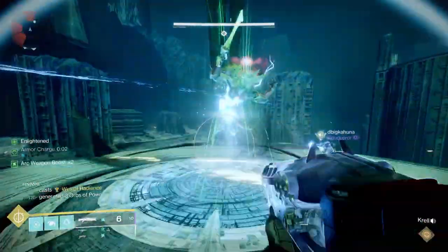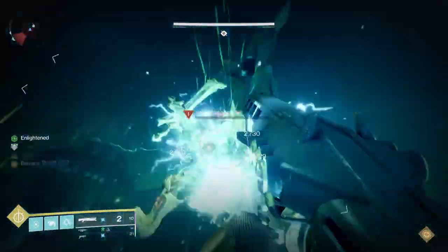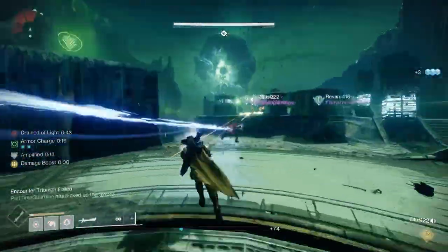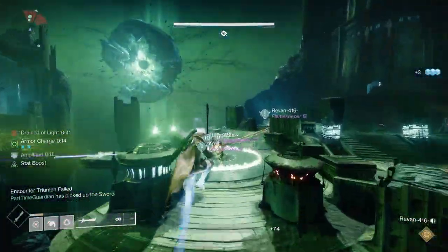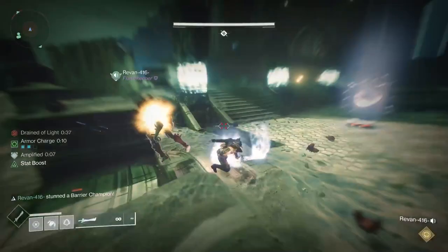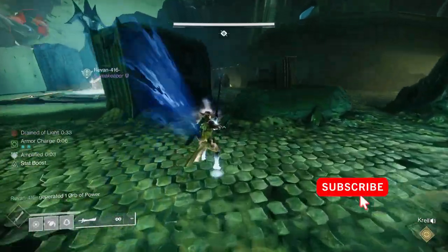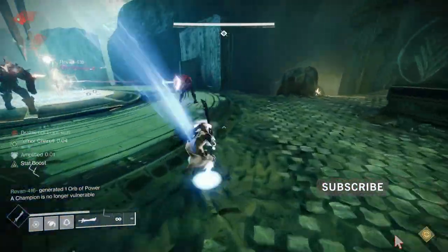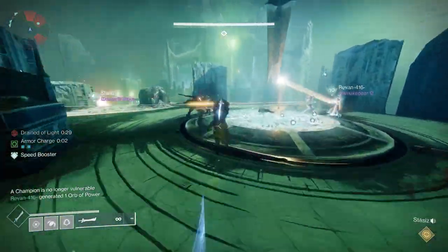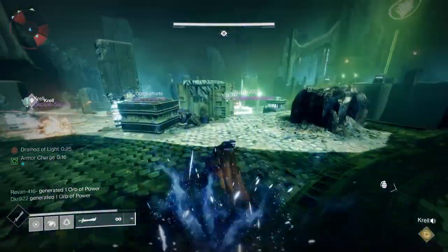Team composition probably depends on where you're playing this — normal or master. You can split up into three groups of two. For the method I'm going to tell you, which I think is an easy way to do it, you potentially want four people in the middle and one person on each plate, because there are three plates you have to hold to keep the bridge open and also to make sure the Annihilator Totems do not kill the fire team — so there's right, middle, and left. Also, there are anti-barrier champions in this encounter, so make sure you're prepared for those.